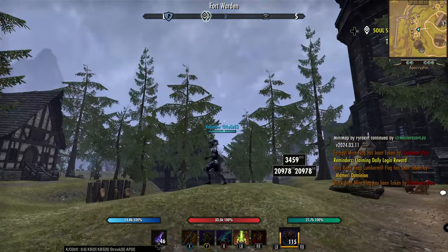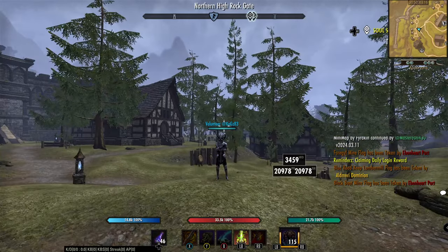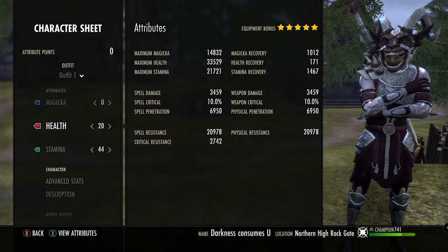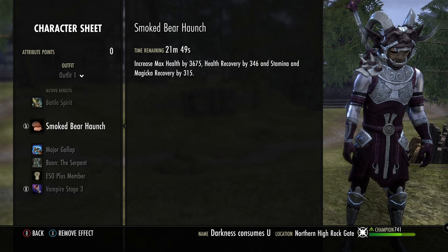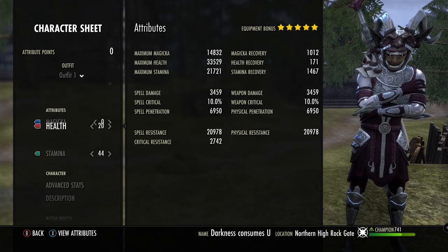This is my stam necromancer build for Scions of Ithelia Update 41. I have 20 points in health and 44 stamina — you can mix and match this however you want. I'm running Smoke Bear Haunch, the Serpent, and Vampire Stage 3. I think that's the best bet for this build.